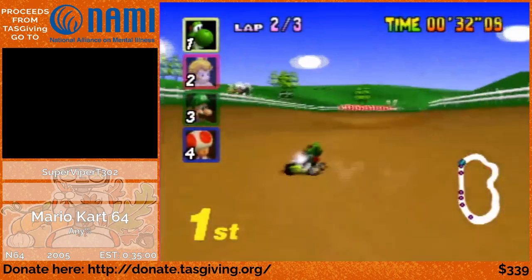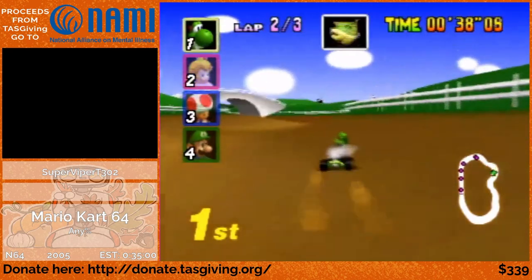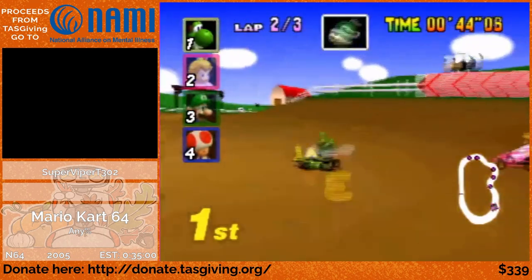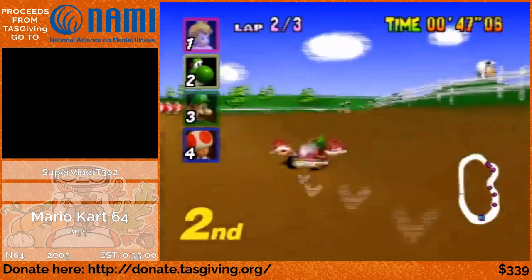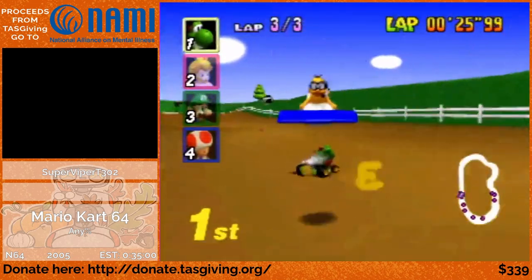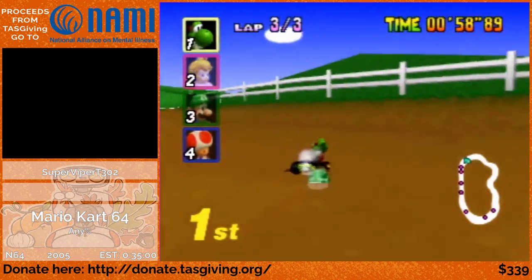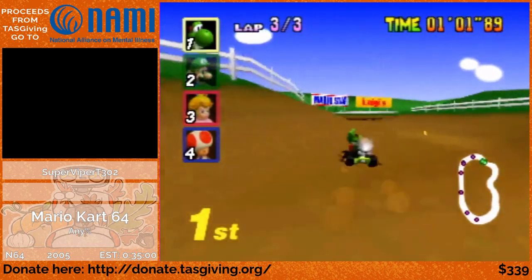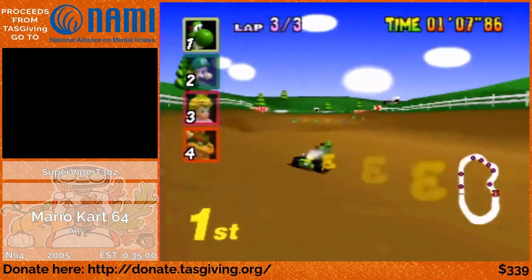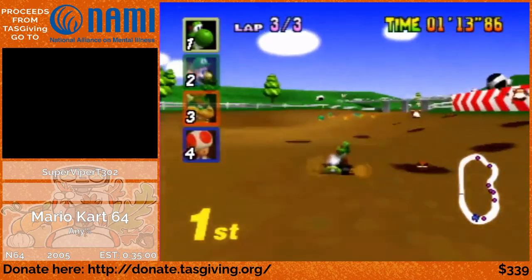I ran into a mole there. The moles are RNG dependent, so I'm going to try to avoid them as much as I can. There is one period of time where I'll want to squeeze my way through them. The other random element I have to worry about is the items. There is an item table in the game's memory, so we know the exact percentages of getting certain items. For example, that green shell I just got was a 30% chance in first place. For the most part, the items I get aren't going to make too much of a difference. But there will be certain shortcuts later that will require me to have specific items, and I can never guarantee I'll get one — though I can maximize my odds to maybe about 30% or so.